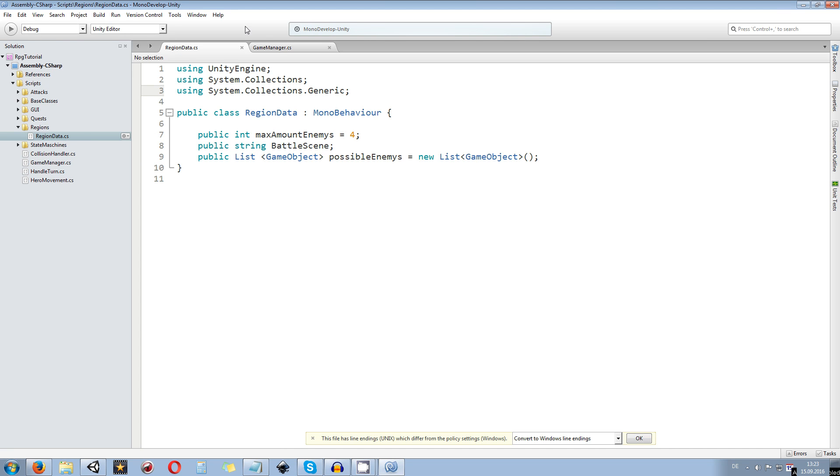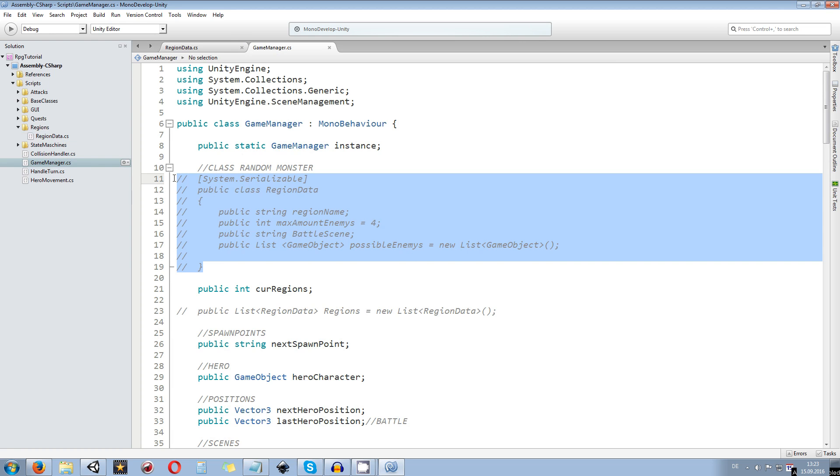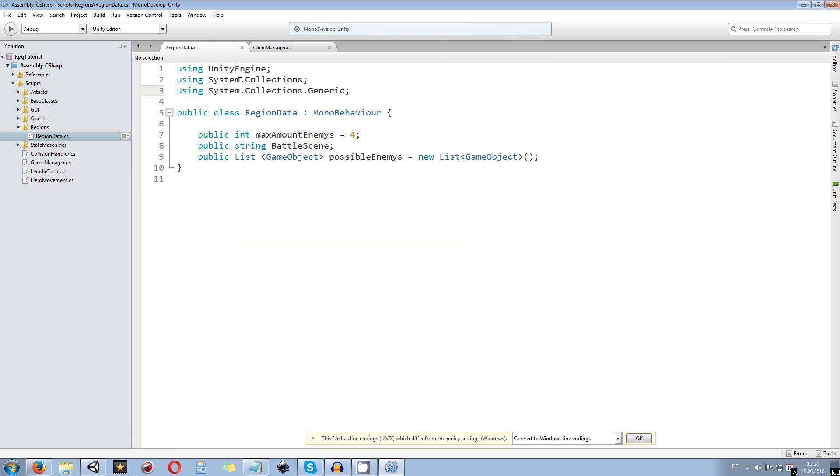Back in the Game Manager we delete everything that was commented out before, including the old list. The public variable currentRegions is now going to be of type RegionData. We'll pass the RegionData directly from the RegionData class and save it in currentRegion — note I also removed the 's' from currentRegions since it's just one. Don't forget to save the changes for both files.